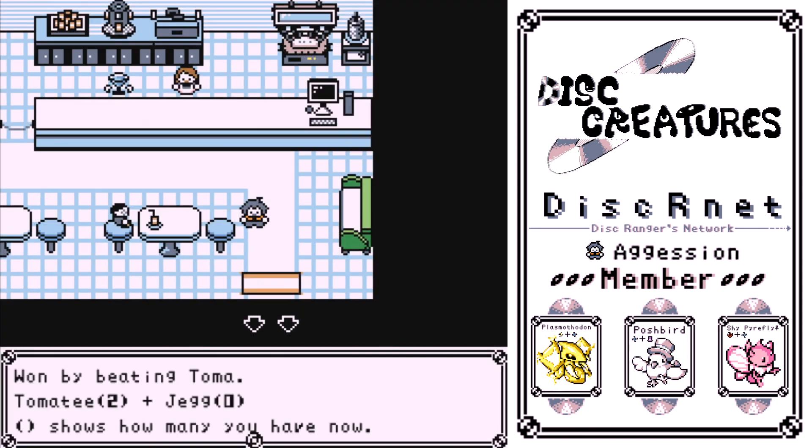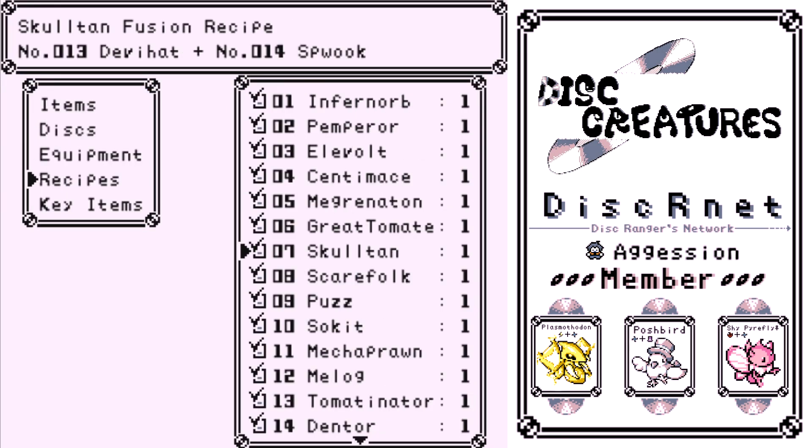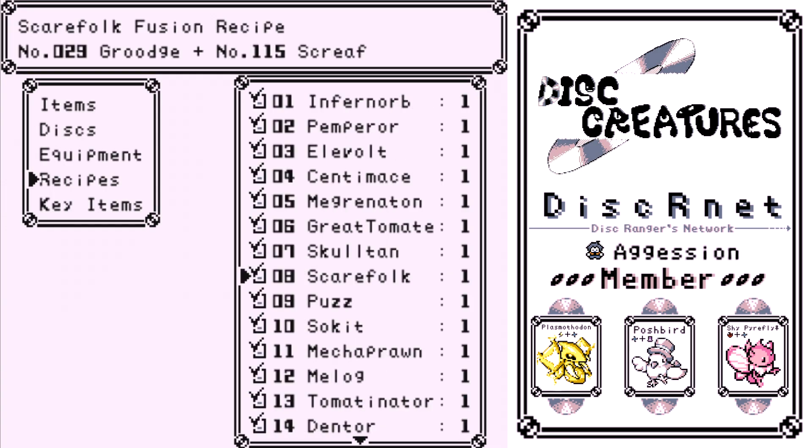Great Tomatee — you have to beat Toma. This is the first time you beat Toma, not the second time. Skulltan — you get this from Doc Grapey. This is a free one from the story, I believe.